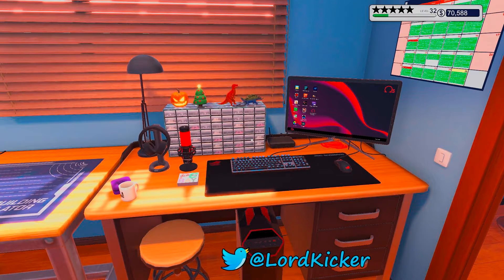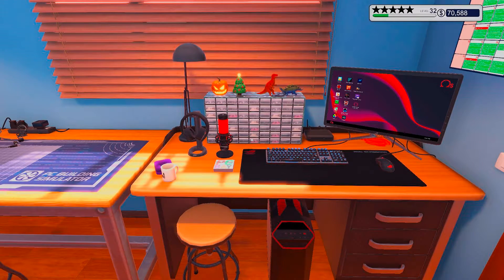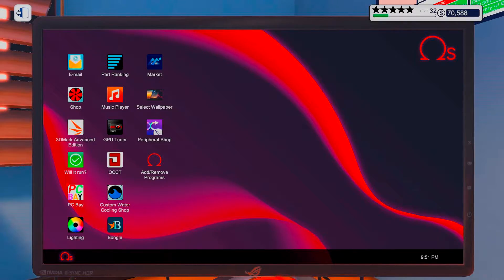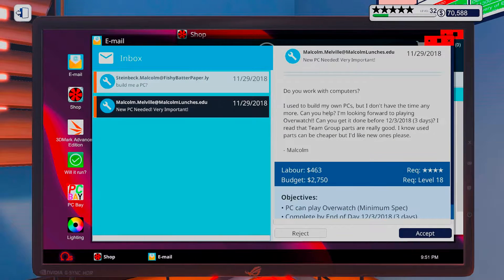Hello ladies and gentlemen, this is Lord Kicker and welcome back to another episode of PC Building Simulator. Shopping time - let's see what we got. Malcolm needs a new PC, very important. He asks: do you work with computers? He usually builds his own PCs but doesn't have the time anymore. He's looking forward to playing Overwatch and wants it done before three days.